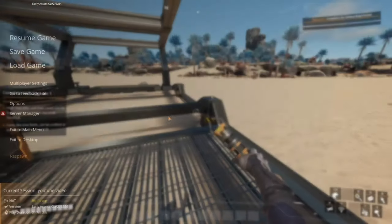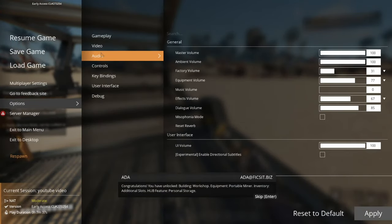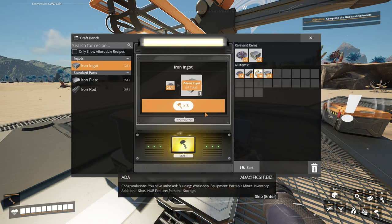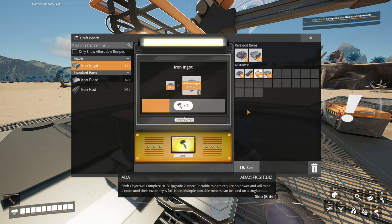Congratulations, you have unlocked: building workshop equipment, portable miner, inventory additional slots, hub feature personal storage — sixth objective complete, hub upgrade two. Portable miners require no power and will mine a node until their inventory is full. Multiple portable miners can be used on a single node.